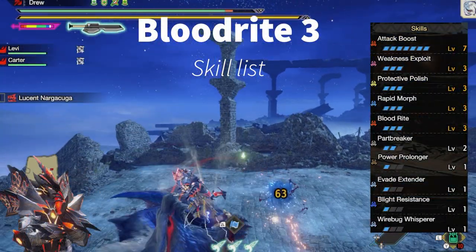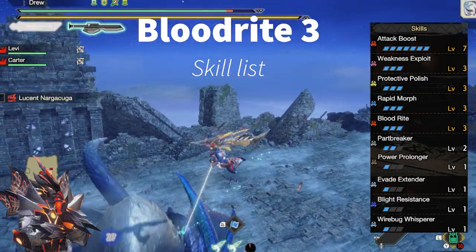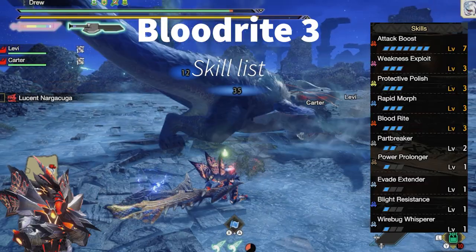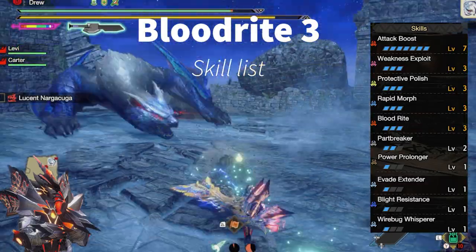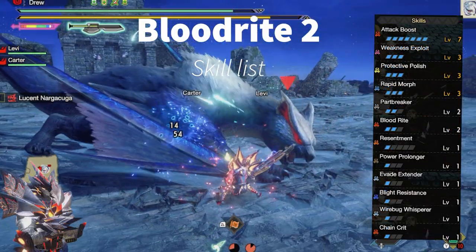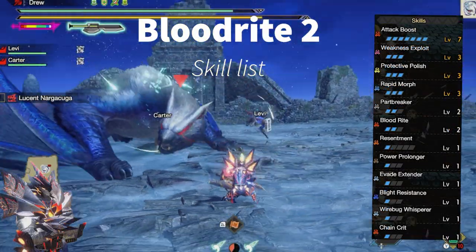For the skill list we will have the core Switch Axe skills: attack boost 7, weakness exploit 3, protective polish 3, rapid morph 3, as well as bloodrite 3 and part breaker 2. We also have power prolonger and evade extender for added comfort in the build. For the bloodrite 2 version, the only difference is that we will have chain crit instead.